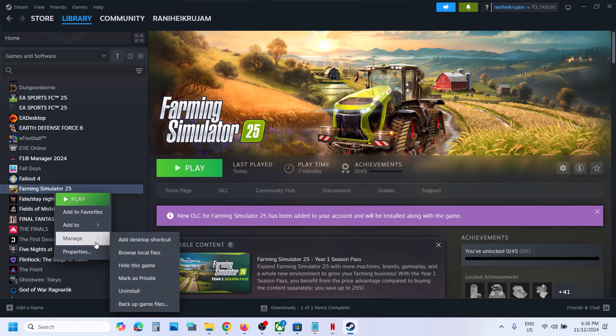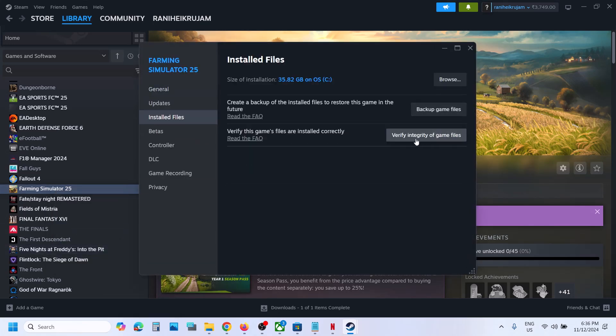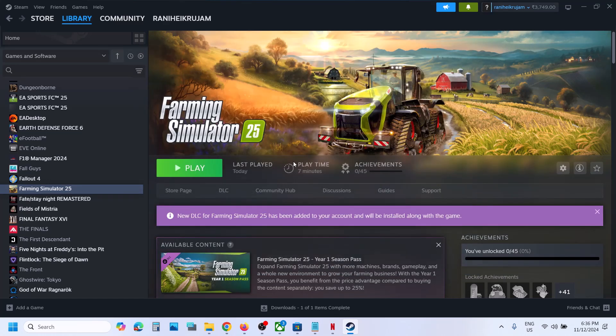The last step is to verify the game files. Right-click on the game, select Properties, go to the Local Files tab, and click 'Verify Integrity of Game Files'. Once verification is 100% complete, launch the game and check the sound. One of the steps shown in this video should help you fix the audio issue. Thank you for watching — please like this video and subscribe to my channel.